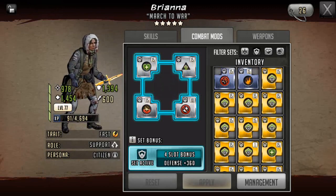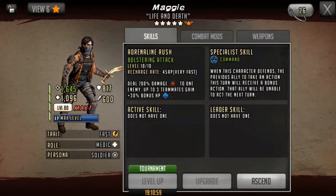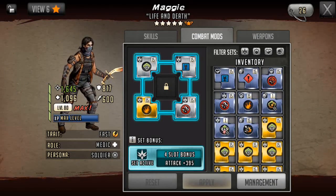For Brianna, pretty basic — just defense set, stun resist, defense first strong, HP mod, and AP down. For Maggie, I went attack set, attack mod, attack versus tough, confuse resist, and another burn mod. Honestly, a lot of the mods really don't matter on these teams. The mods that really matter are Shawn and Victor, because they're really the only ones that ever attack.